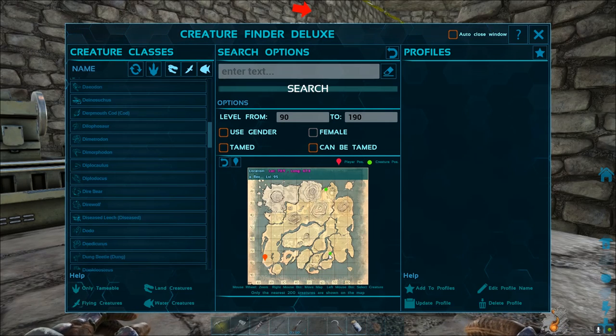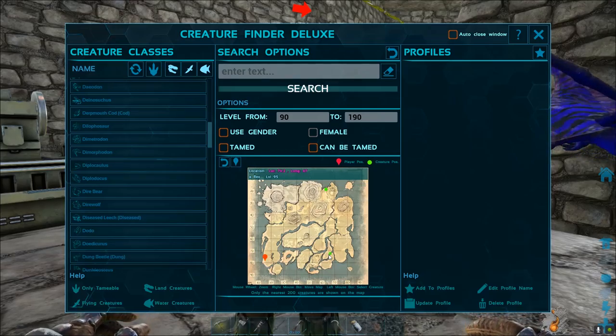In order for us to tame such a large leviathan creature, we'll need a number of steps. Step number one, of course, being we need more narcotics.